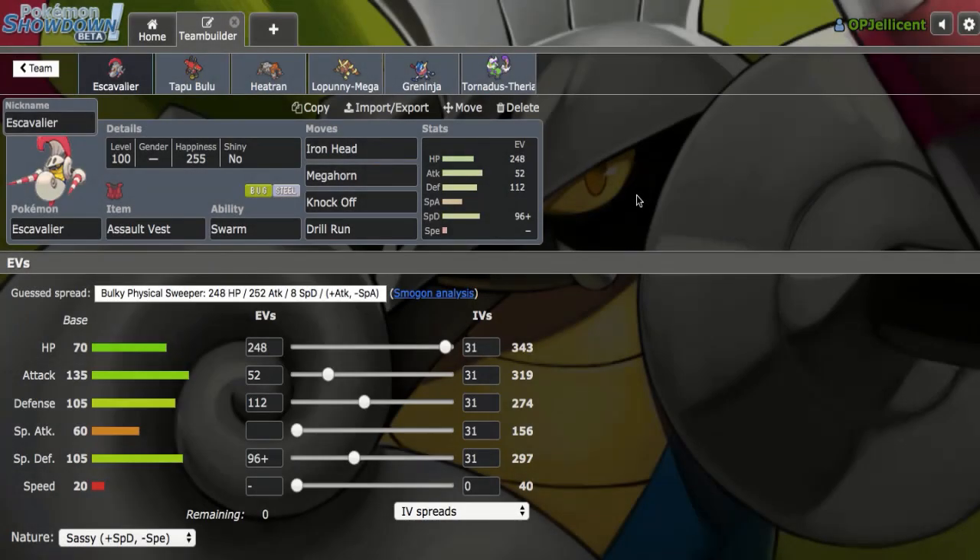What's going on everyone, I'm the OP Jellicent. I have a team here with Assault Vest Escavalier. These EVs allow it to live 2 hits from Choice Specs Tapu Lele, whether it is Psychic or Psyshock. This set can also take on big threats such as Cure and Black, Dragon Dance Mega Gyarados, so it should be a fun Pokemon to play around with.